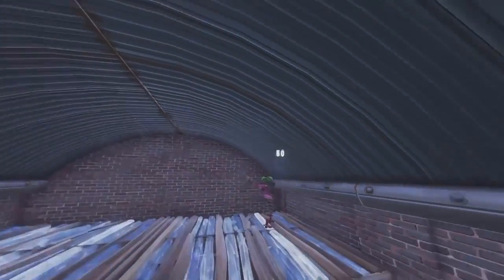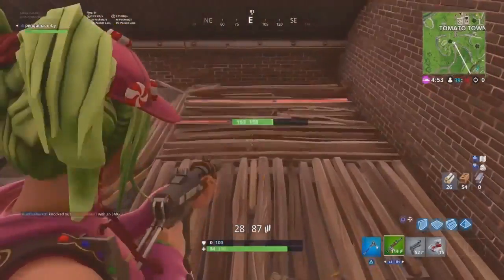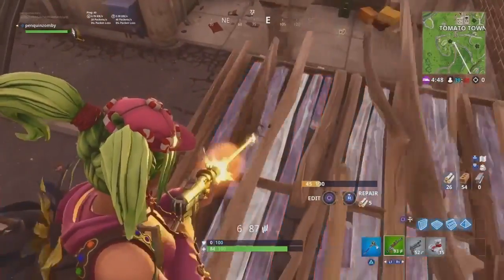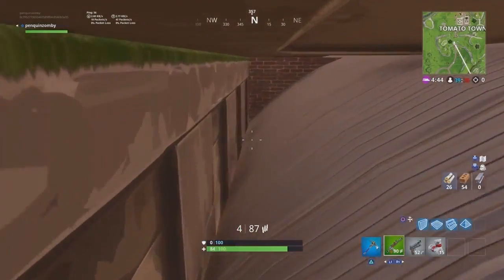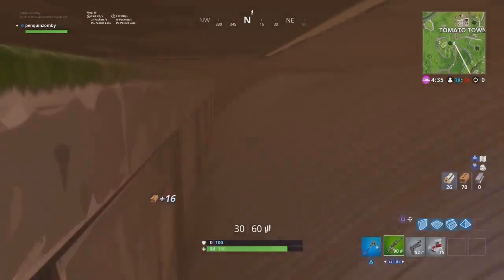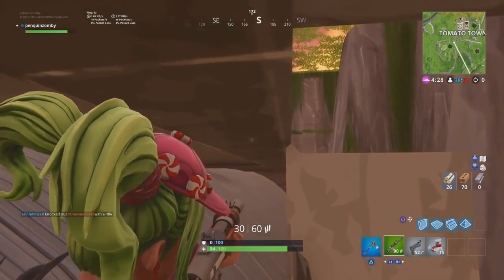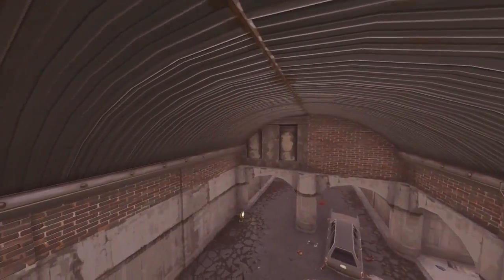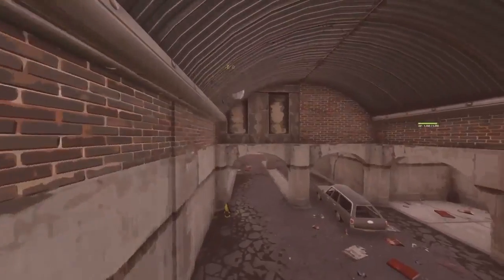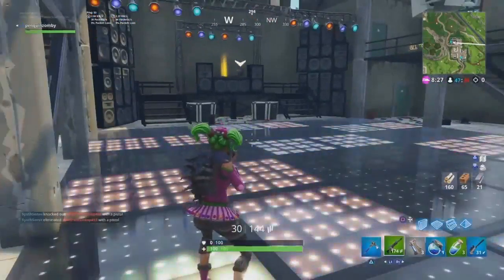Our next spot is in the tunnels next to Tomato Town — definitely one of the best spots in the entire game. I found out about this spot watching Almighty Sneaky in one of his streams. He found someone hiding up here, and I couldn't believe how good the spot was, so I had to take it. I want to give credit to Sneaky. It's a great ambush spot and a great final circle spot — no one is ever going to think twice about finding you here. You can also place walls back there for added reinforcement, similar to what I showed for Haunted Hills.